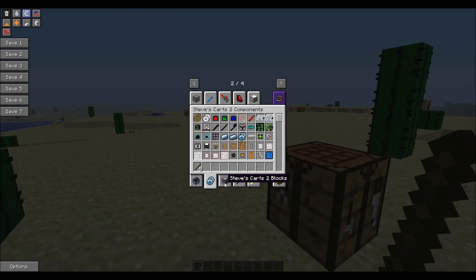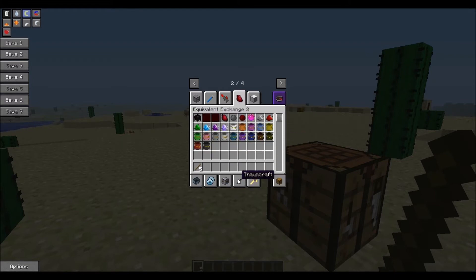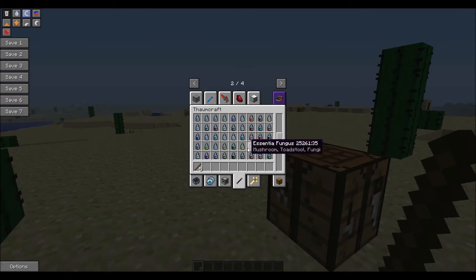Steve's Carts 2 components, Steve's Carts 2 blocks, Thaumcraft — which I'm really excited about. This is one of my favorite mods. It's basically adding a whole other level of magic, whereas Equivalent Exchange had magic, this is just like the mother of all magic mods.